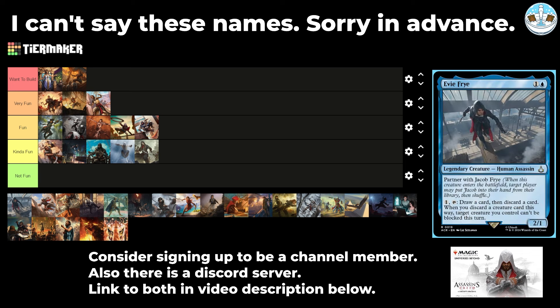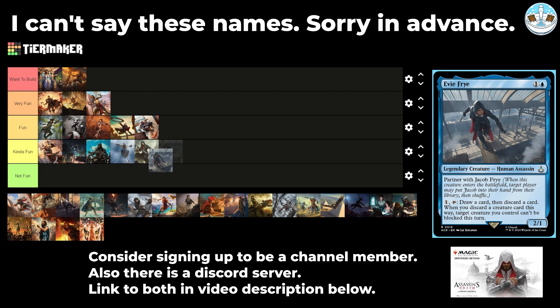Next up is Evie Frye — a 2-mana 2/1 who partners with Jacob Frye. Pay one, tap, draw a card, then discard a card. If you discard a creature card this way, target creature you control can't be blocked this turn. When we get to the partner, I'll give a rating on how I think the partner pair is, but as an individual commander, seems fine.